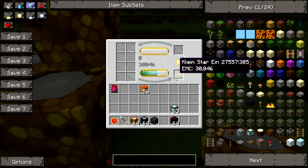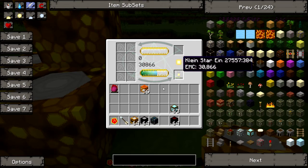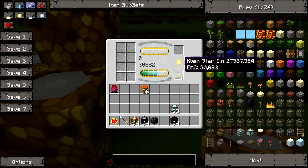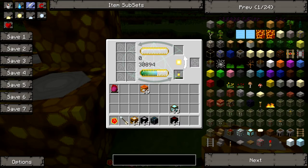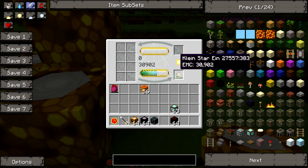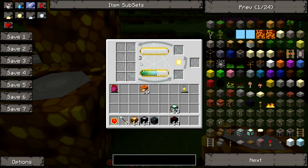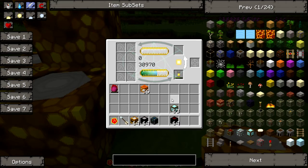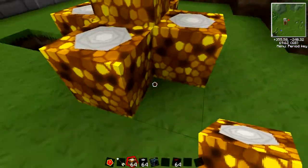If you put your Klein Star into the bottom slot of your energy collector, it's not going to power the relay — it's going to power up your star directly. If I take the star out you'll see the number climbing, and put the star back in and it will feed the star. It's a bit of a slow process, and that's why you'd use the antimatter relay — it charges much faster, especially with having all of these around.